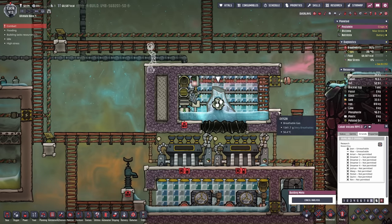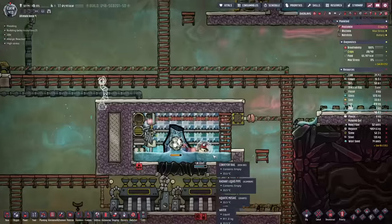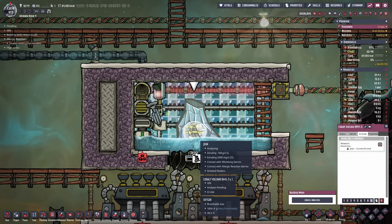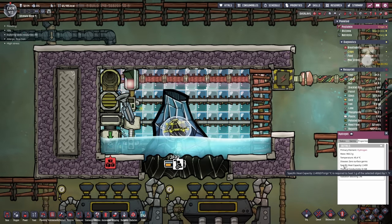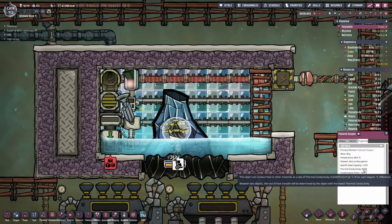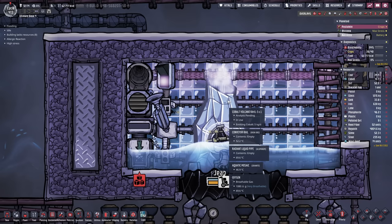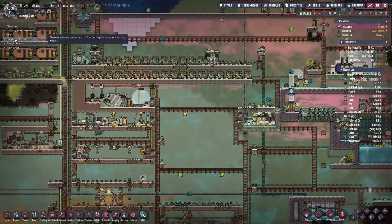Everything is now prepared - I just need somebody to analyze it. Jean and Mei are here and it is totally reachable. It was unreachable for Jean and Mei because they have the skill to actually analyze it - that makes sense. Now Jean is tagging along analyzing the volcano; it's gonna take them about a cycle or two, so at least one eruption we will witness. By the way, the reason I want hydrogen in here and not oxygen is because of the heat capacity. Heat capacity of hydrogen is 2.4, whereas oxygen or polluted oxygen is only around 1 for heat capacity - so you get a bit more cooling power just utilizing that.